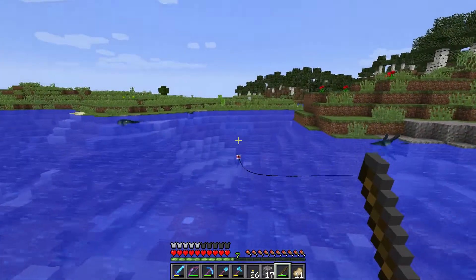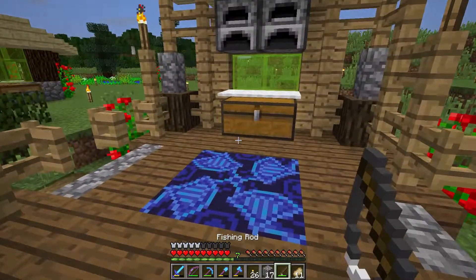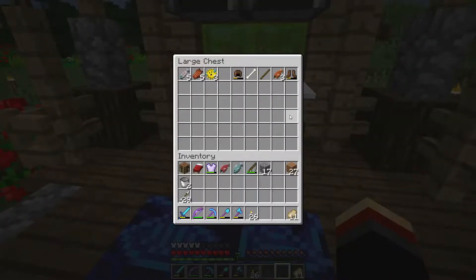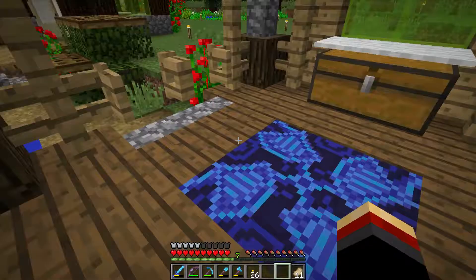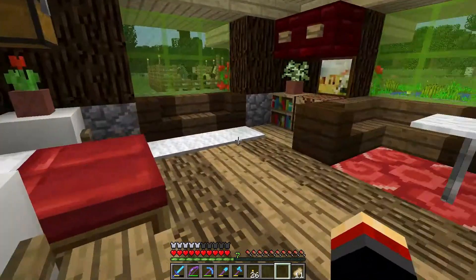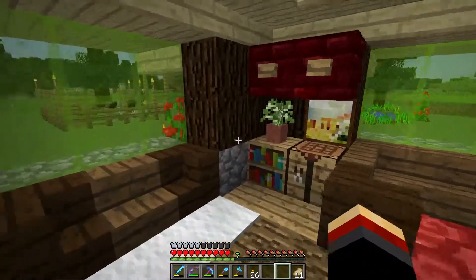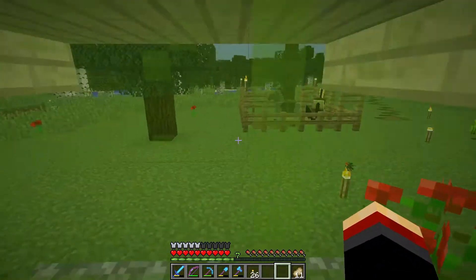We're just chilling doing some fishing at the moment. This is my little fishing shack I got going on — it's kind of cool. I did put some of the terracotta blocks in it, which are kind of cool and new to the game. I have some in my little house here also in the kitchen. It's pretty neat.